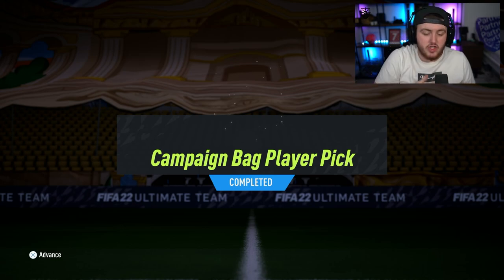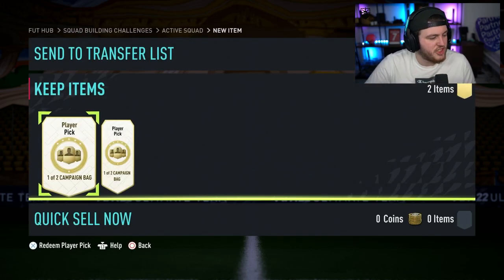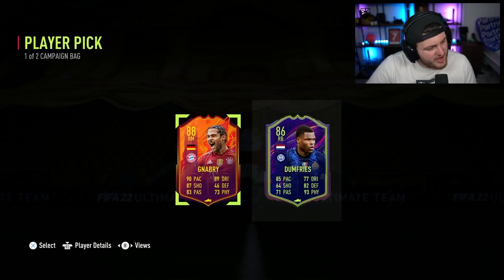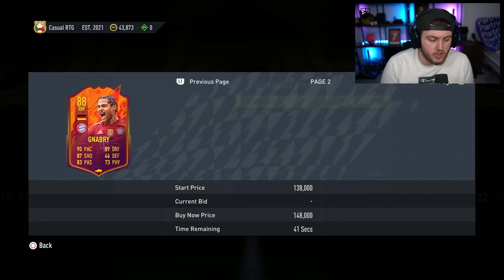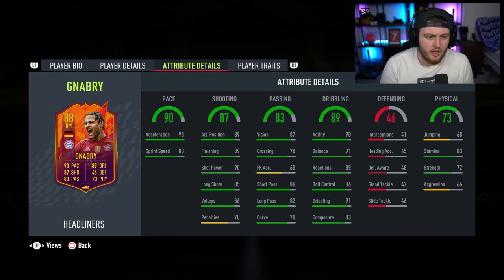On the RTG account now. We've got two campaign bag player picks. First one's going to be Headliner Nabry or Wants to Watch Denzel Dumfries. Is Headliner Nabry good? He's over 100k — I'll take that. Is he four star? He's four star, four star. Nabry is on fire this season for Bayern. He's doing alright.